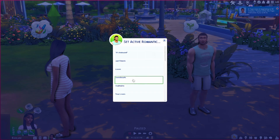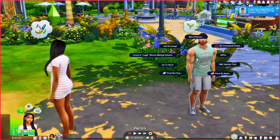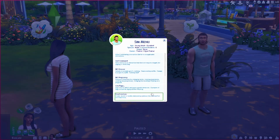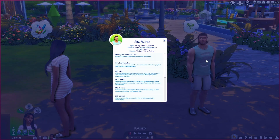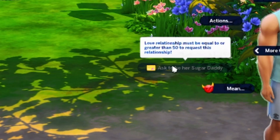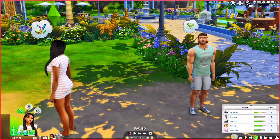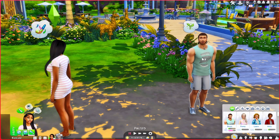Let's see what relationship level you need for it to work — let's do Sweethearts, that's about halfway. We do get the option, so let's change it. We'll go to the Lovers relationship via Set Active Relationship. Your love relationship has to be greater than 50 to request this relationship. You can use cheats, or if you use UI Cheats you can right-click and set it to what you need. We'll set it to 60 — now we're more than halfway there.